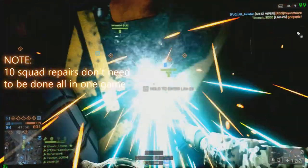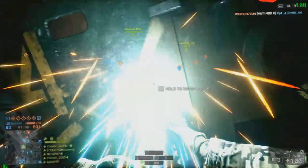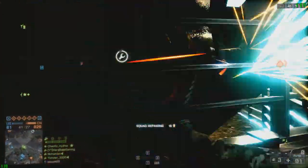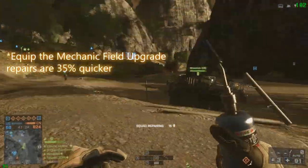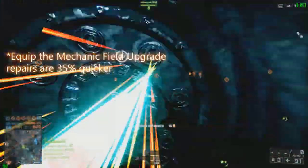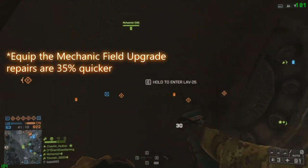I'm not too sure why DICE need to be so vague with the assignment descriptions — it would be much easier if they were more detailed. Just to make things quicker, make sure you've equipped the mechanic field upgrade; it's about a 35% increase to how fast you can repair.